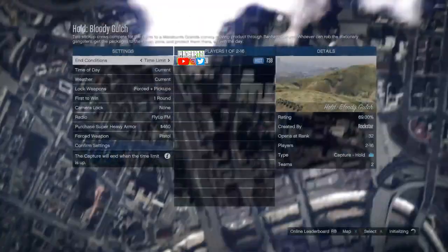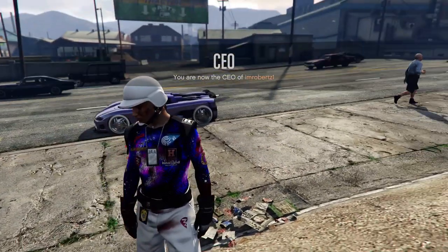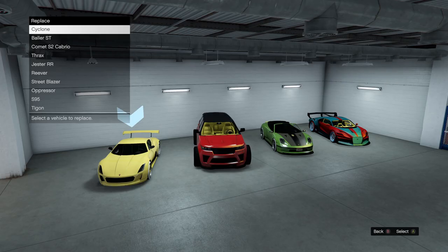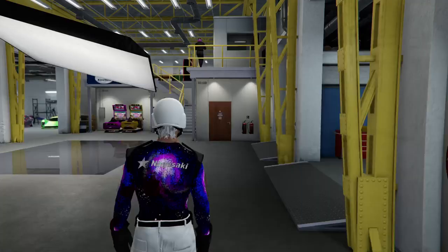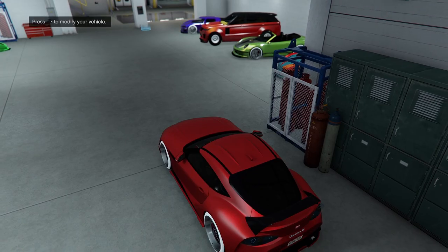Once you load into the job menu, back out. Once you spawn back online, register as a CEO then drive the vehicle into any full garage. Now go to the vehicle with modifications you want to transfer it onto in any garage, then drive the vehicle out.